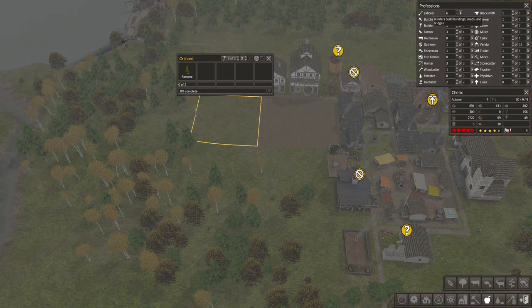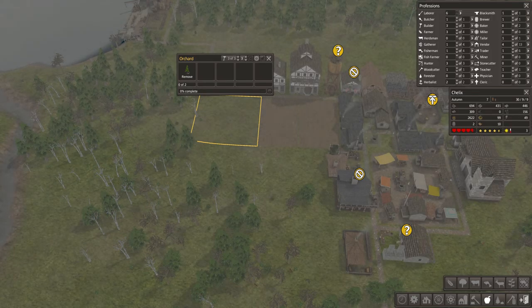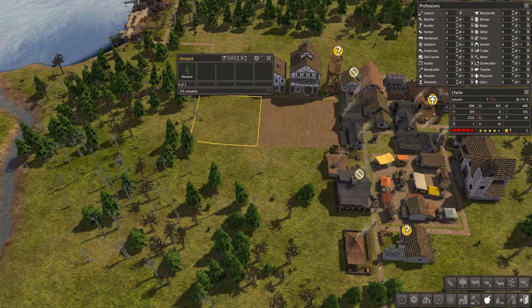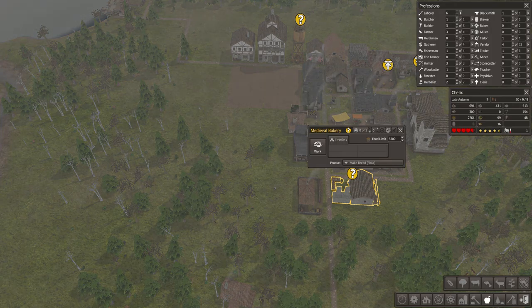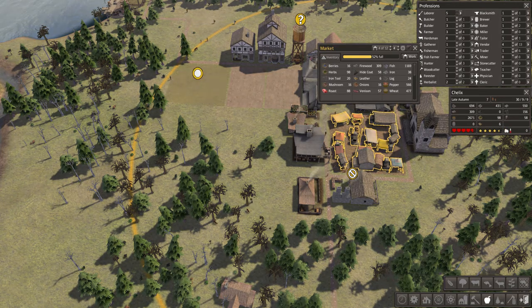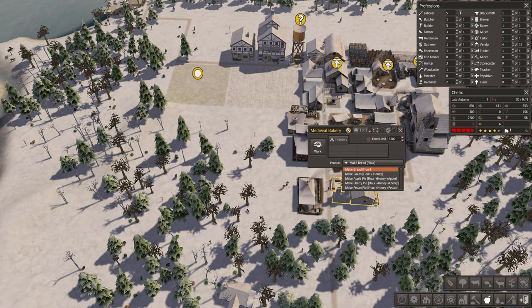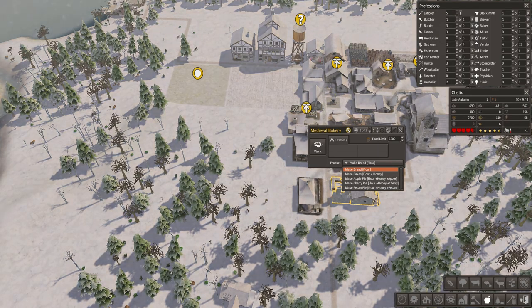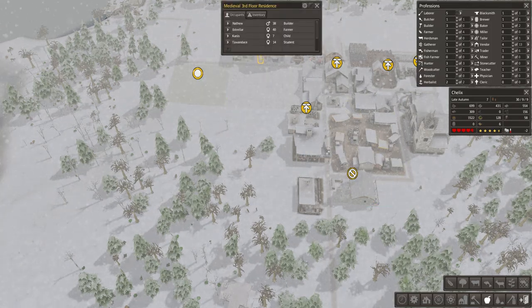Farmers for me. I'll see what we need for this one. I think we need a builder first. We need a baker. Let's assign a baker. Let's see what he does. Do we actually have weed here? So he should be able to do — oh no, we need flour. I don't have flour. How do they make flour?